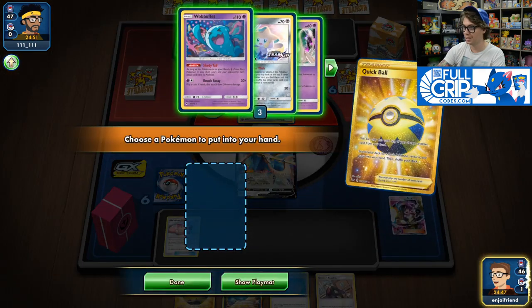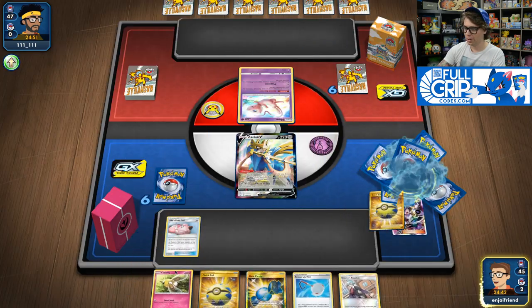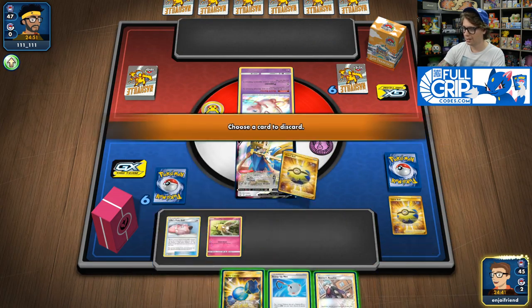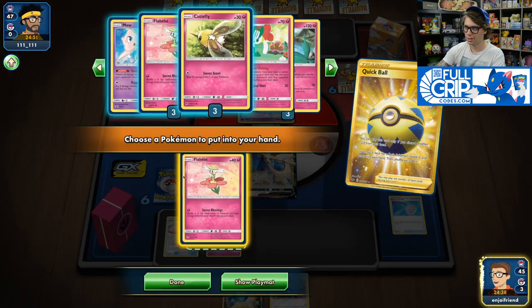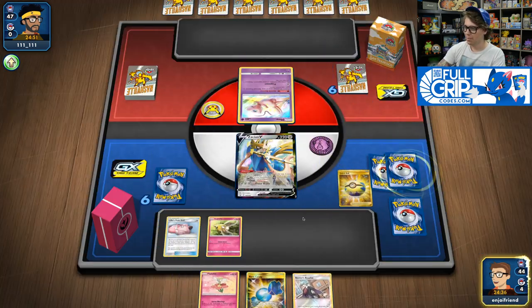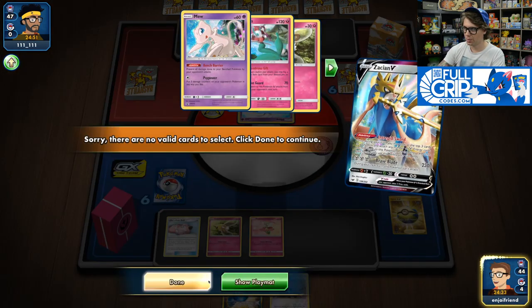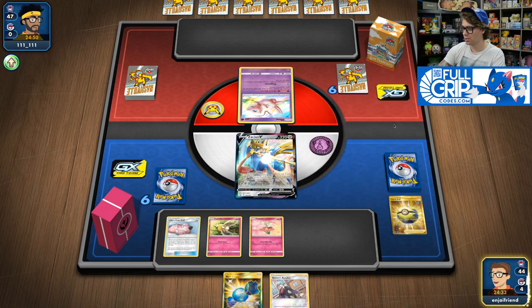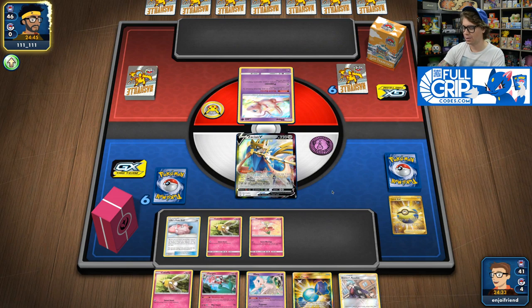We're just going to get the Lusamine into the discard pile, get ourselves a Cutiefly, get the Scoop Up Net, and get a Babe out of the deck — onto the bench — and Intrepid Sword. Solid turn one. We've got the Rare Candy into Florges turn two with Steven's Resolve, so that's a fantastic start. We'll have to see what our opponent is playing — it looks like it could be Zacian stuff, opening with a Pokémon Communication.